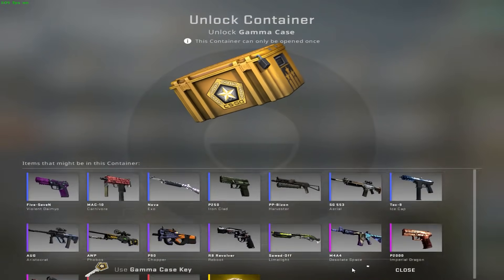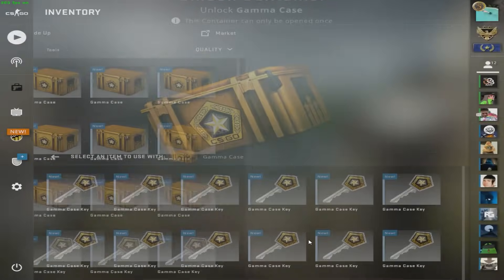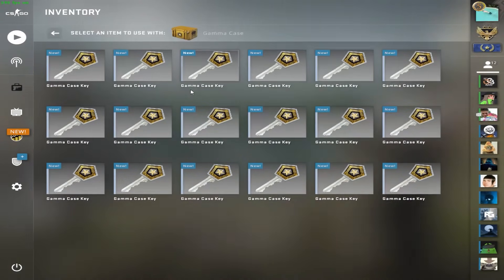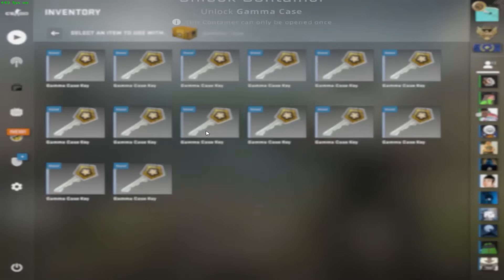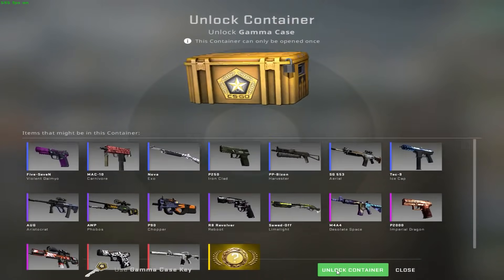Speed opening is just the way. Okay, that's a knife — now we need six more because I said seven. Another Desolate Space. We're probably breaking even right here. After we're done with the Gamma cases we'll go check the condition — it didn't look too great.